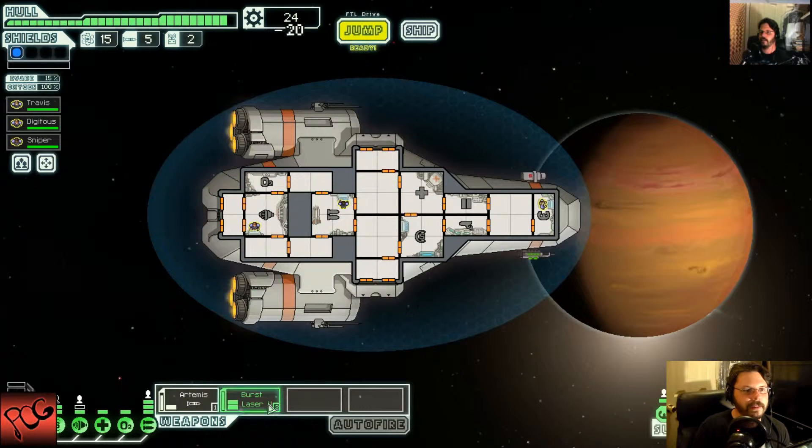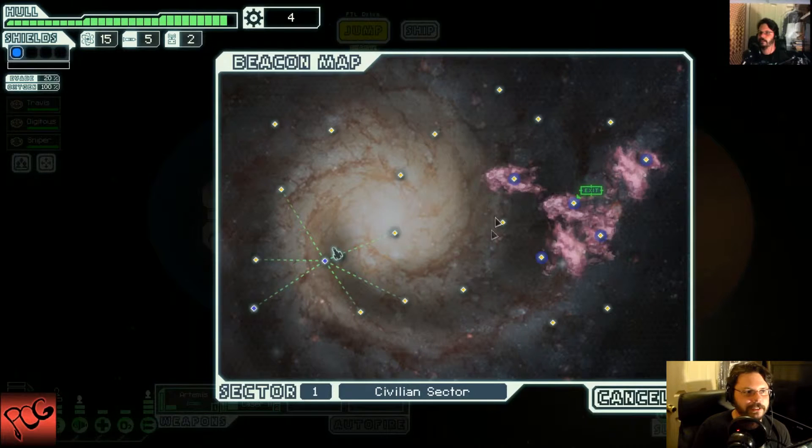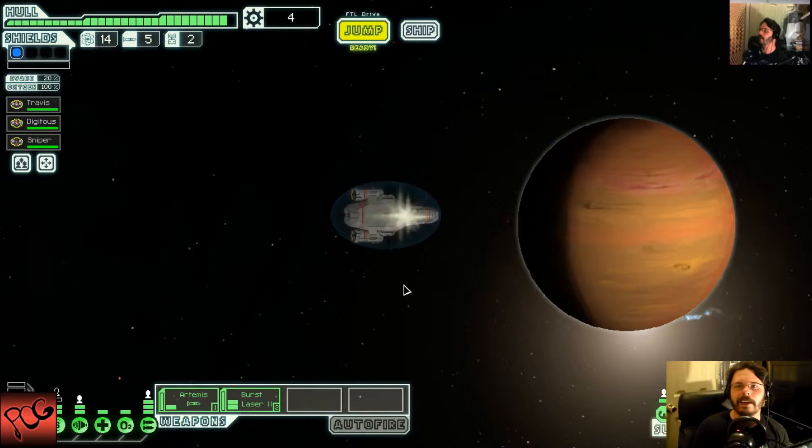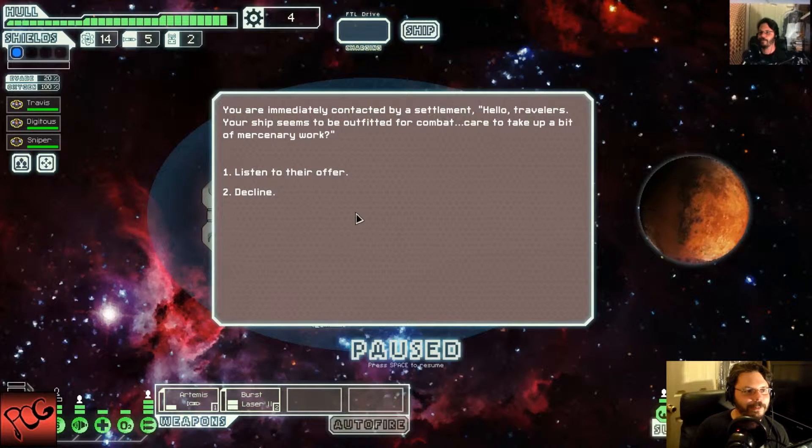First thing I need to do is get another one of these. How much for a double shield? Alright. We have to go into a nebula to actually exit out of this area. This should be fun.